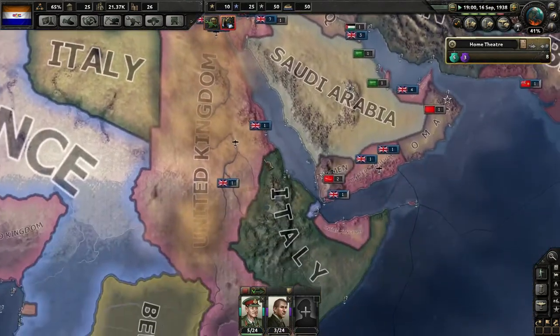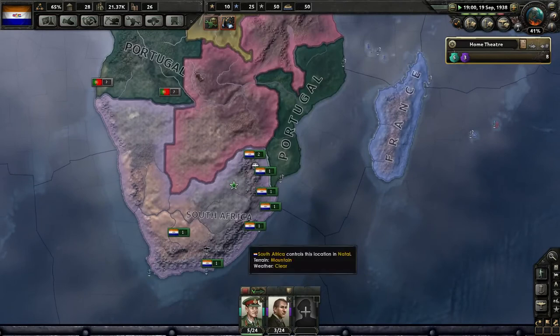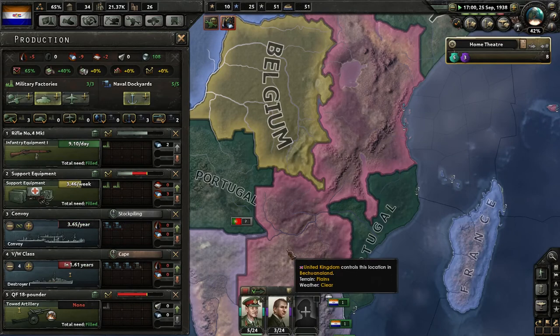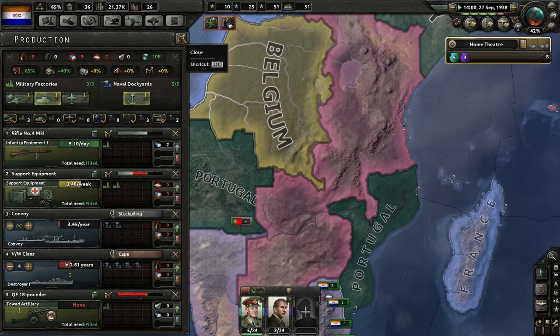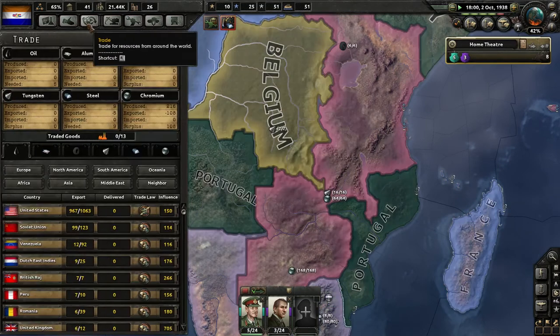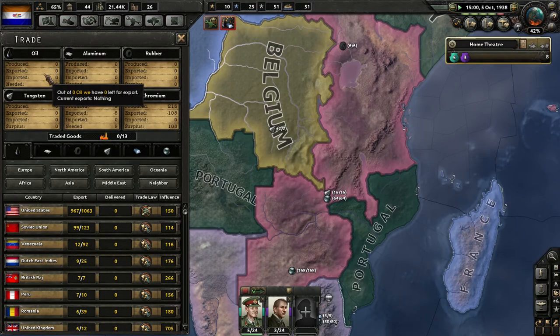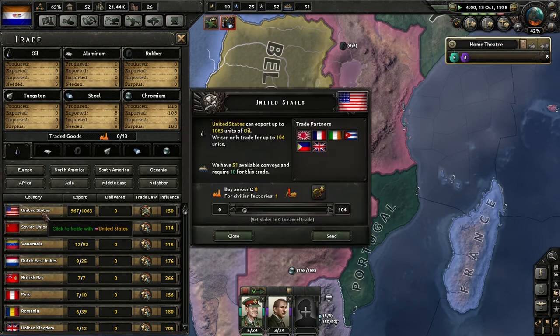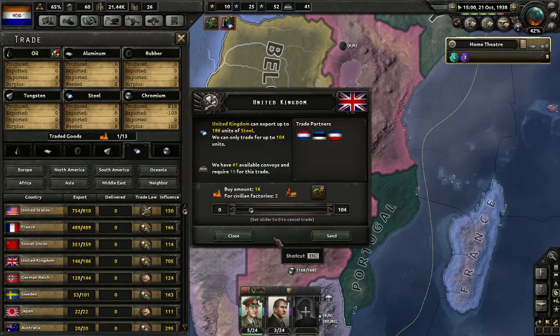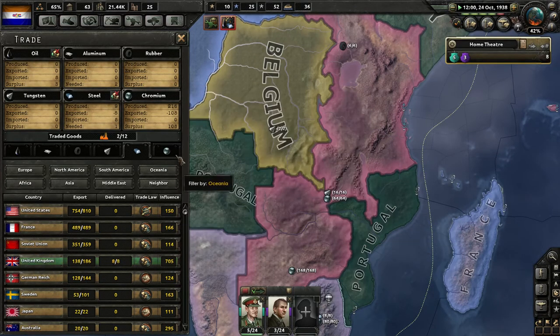Let's get the Spitfire. I guess we might have to start trading for oil — steel too. United Kingdom has a lot of steel, so let's help out our allies.